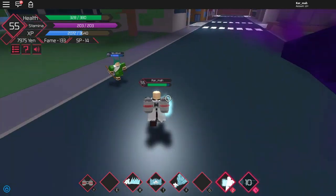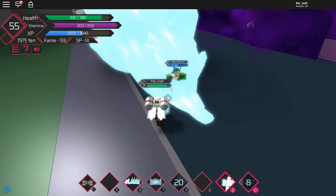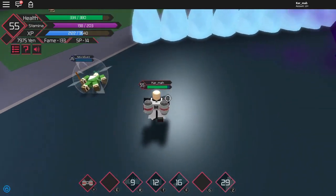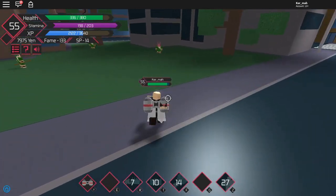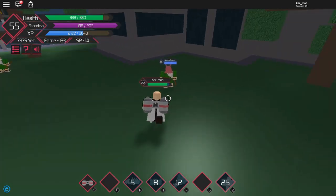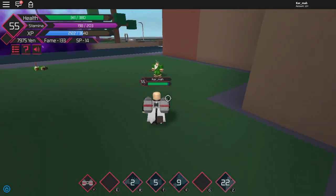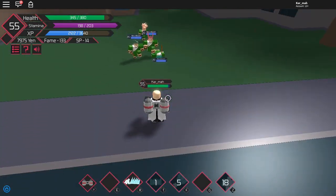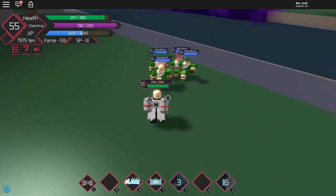So this is what I usually do: I use F, then T, then R — and it's an easy eliminate. Usually I group them up first, and then use all the moves like I just showed. That's all you have to do — group them up and then use all the moves.